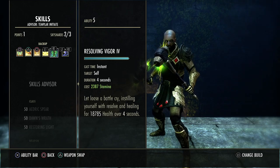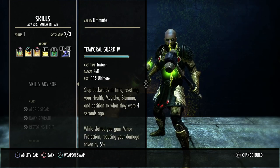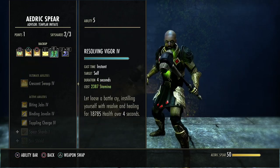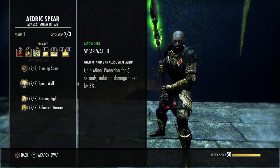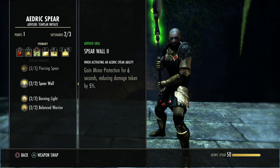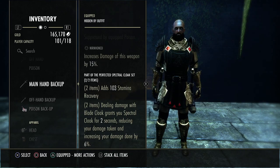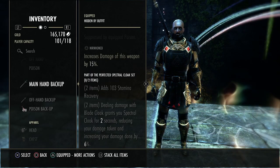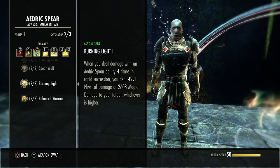Resolving Vigor is the main healing-over-time skill — can't recommend it enough. Templar Guard is used in case we can't land Biting Jabs for minor protection, and gives a small damage shield when blocking. For important passives: Sacred Ground gives minor mending and 10% block mitigation while in Rune Focus. Burning Light melts people — nothing more needs to be said about it.